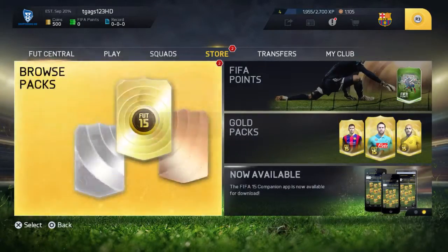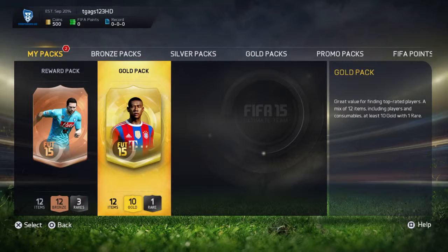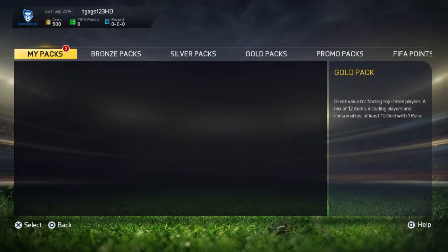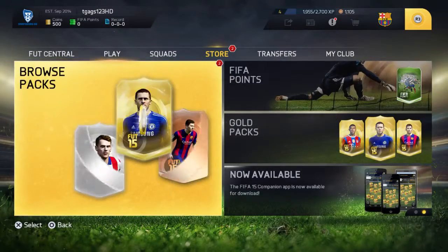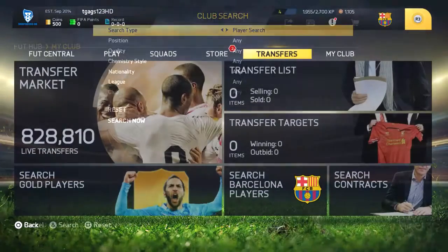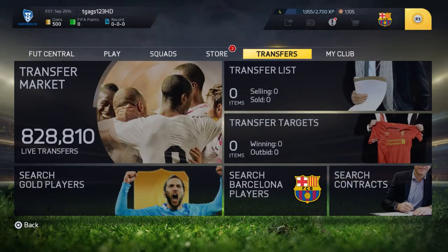I've got two things in the store now — a reward pack and a gold pack. I'm supposed to have two gold packs though. It turns out that in FIFA you get one pack for 40 weeks, whereas in NHL you get two packs for 25 weeks. So that's why I only have the one pack. Still not sure about the Messi though.